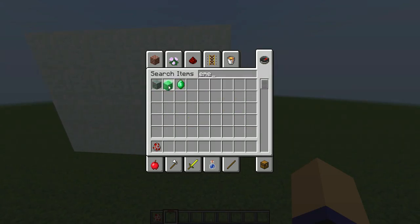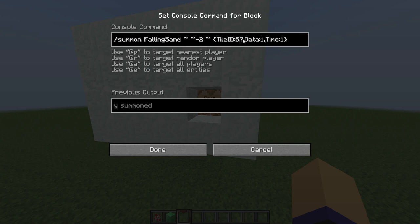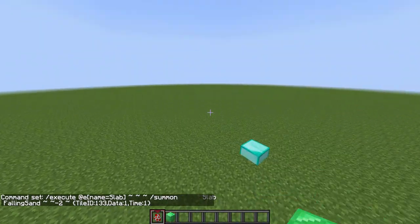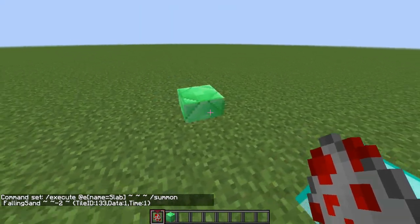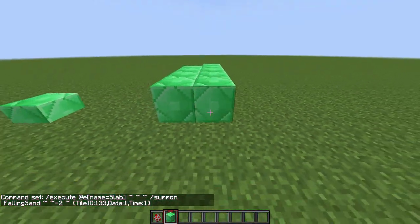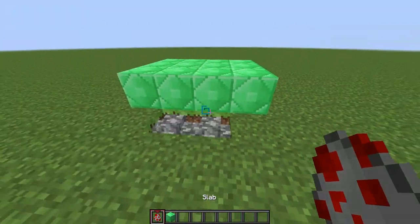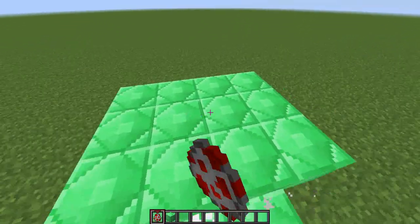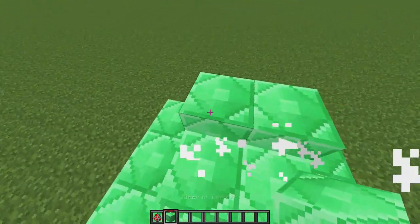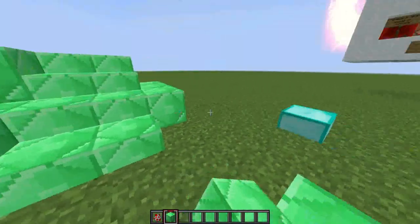So let's make some emerald slabs now. With this generator you can create stairs or anything else including slabs very easily and fast. The only thing you have to be aware of is that you will need chunk loaders everywhere you place these slabs, otherwise the falling sand will disappear.